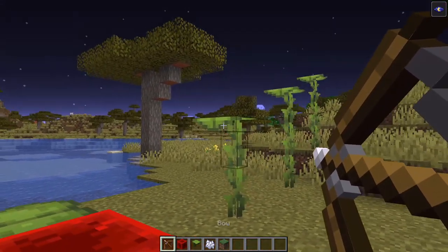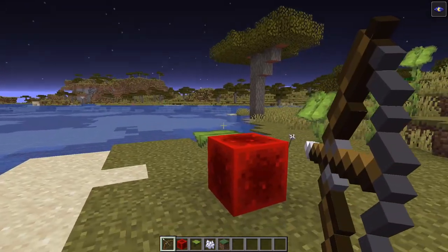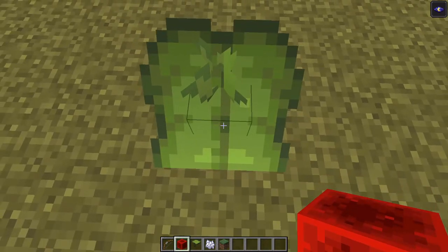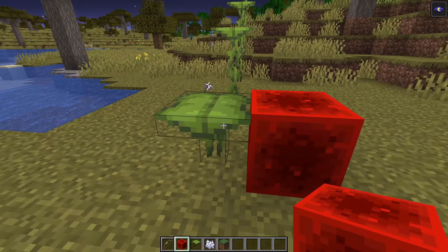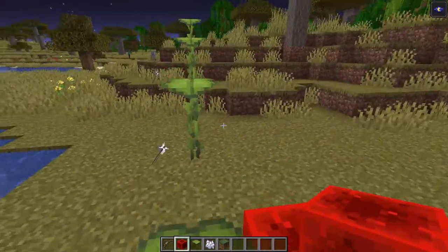Also, now shooting dripleafs with a bow no longer breaks them — it will just cause them to drop like that. Also, if a dripleaf is dropped, putting a redstone signal will immediately reset the dripleaf, which is good to know.